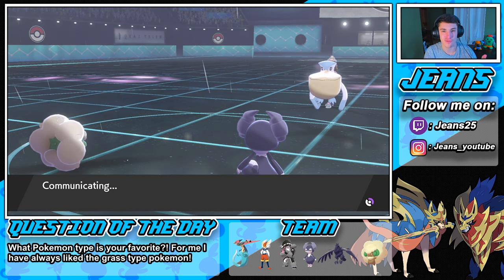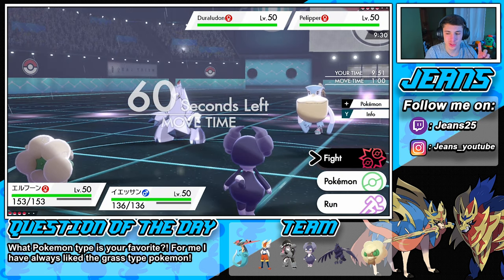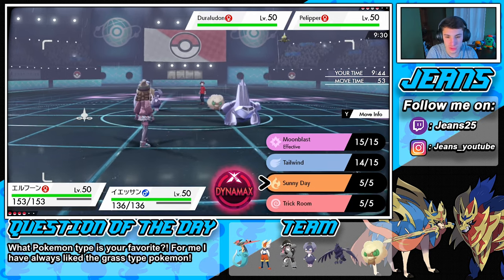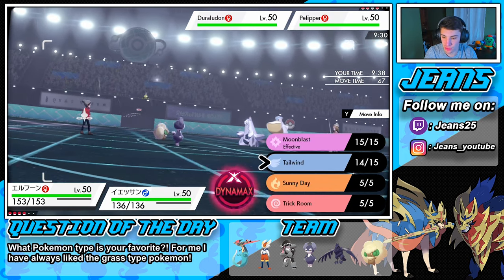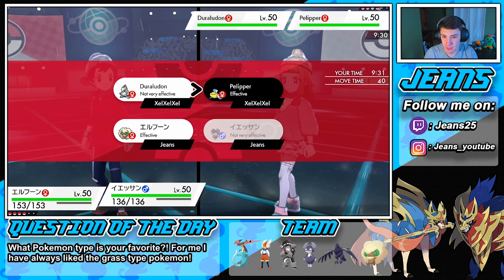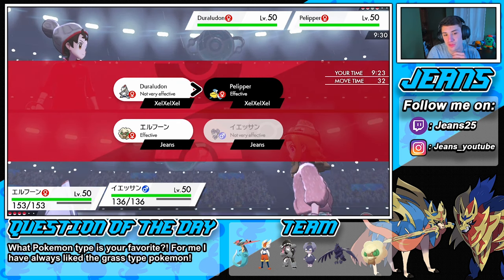No one was expecting that — they were expecting a Follow Me. He's gonna go for a Tailwind and probably a Scald on Indeedy, but nah, we're Choice Speccing. Should we roll into Sunny Day? I don't think the water is really gonna affect us too much. Let's go after that Rillaboom — I can see him potentially Dynamaxing. We could take out the Pelipper, because we have Obstagoon in the back.